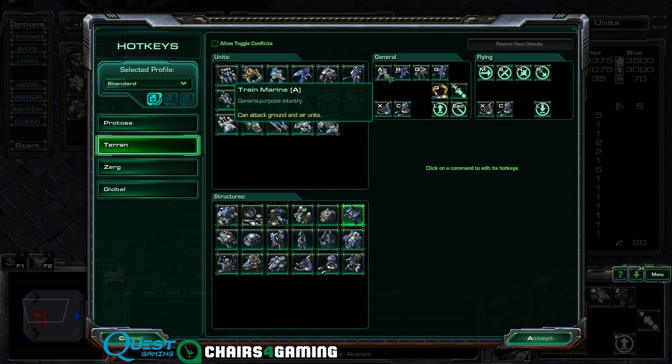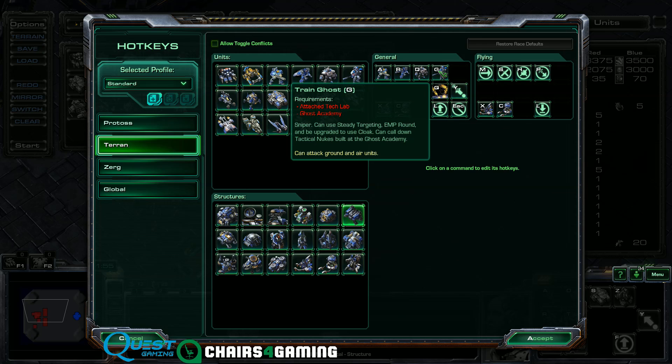The unit we're going to build the most from the barracks is set to A — it's very easy to press this key. Reapers, Marauders, and Ghosts are also pretty easy to find on home row as well.